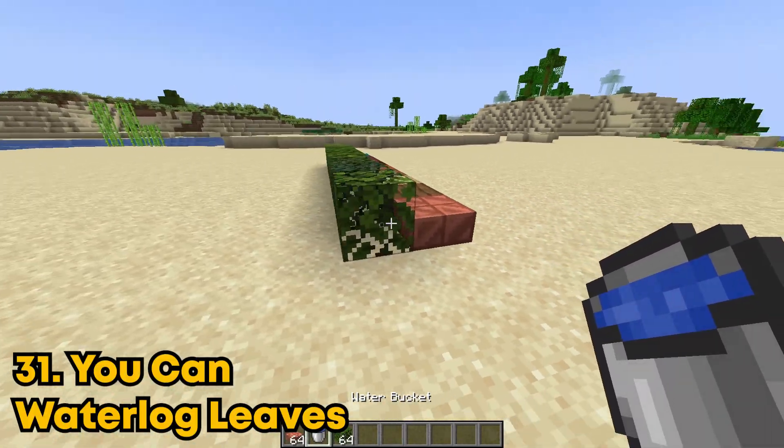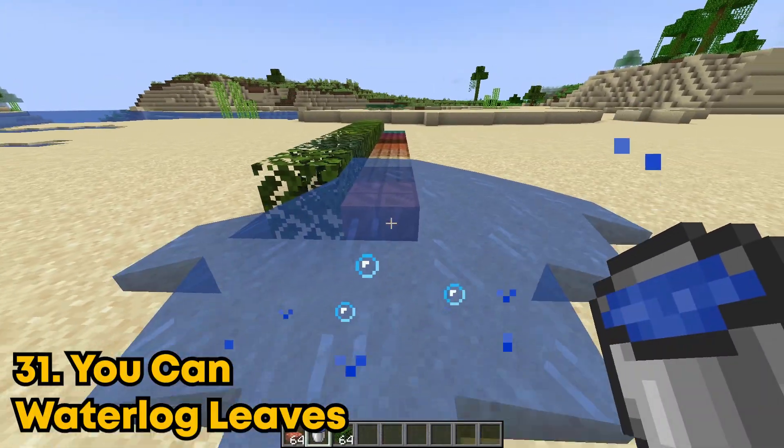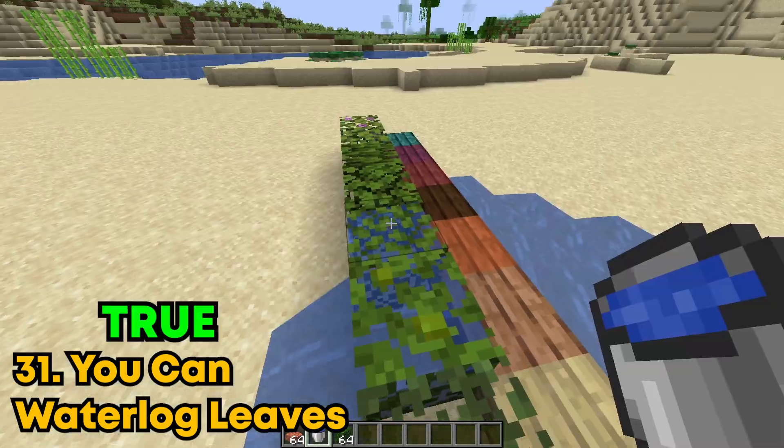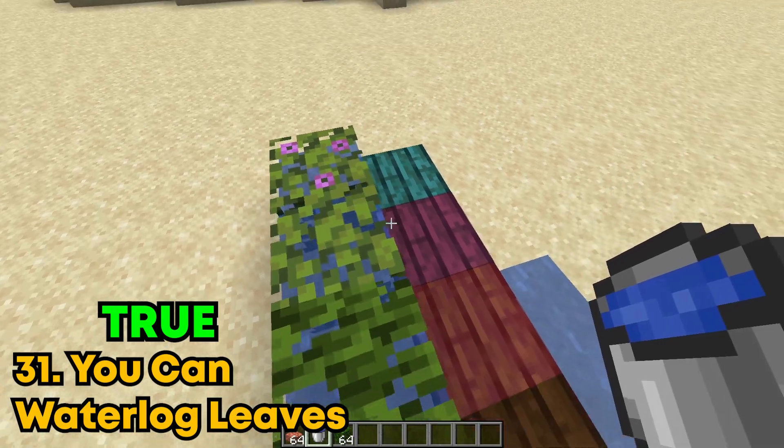You can now waterlog leaves. Just like you can waterlog slabs and stairs, apparently now you can do that to leaves. Yeah, look at that, it works. It basically works on every leaf type too. So this is definitely true.